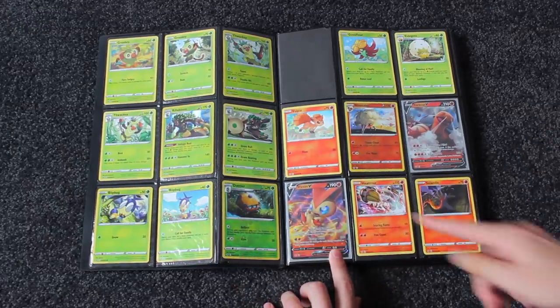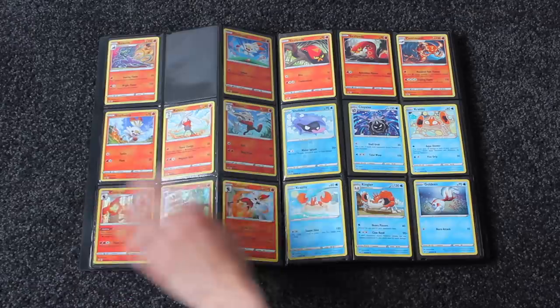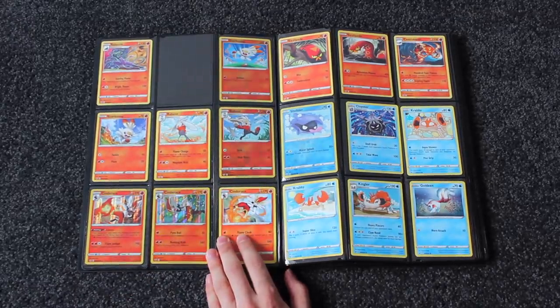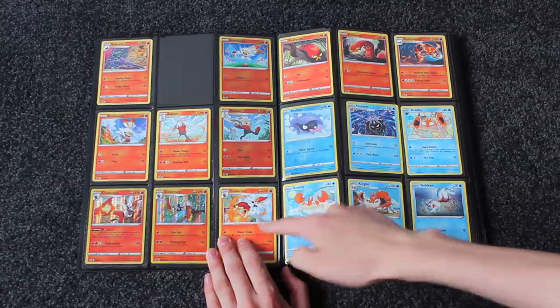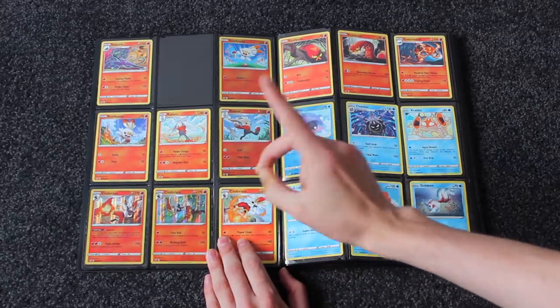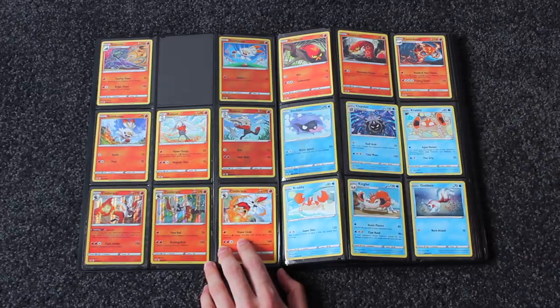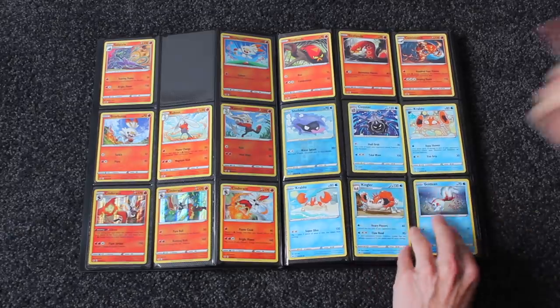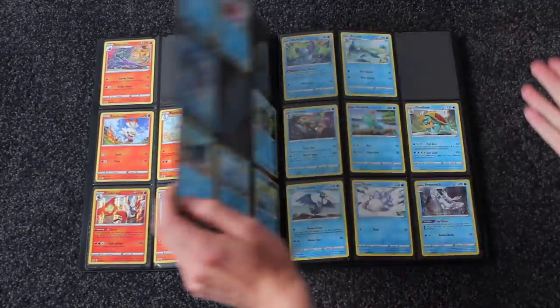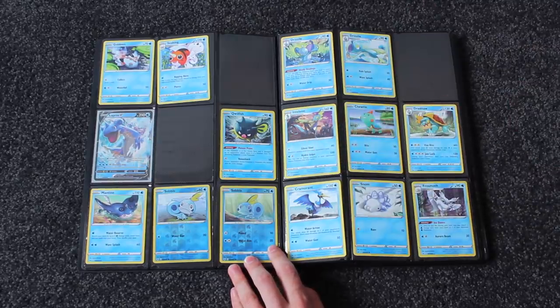Victini V, Torkoal V - a lot of these were really clutched by yesterday's booster box opening. We've got three separate Cinderaces, and as you guys will see in the theme decks coming up at the end of today's video, there's another Cinderace we can add to that collection as well. Three of the same Pokemon! We've got Krabby, Kingler. As traditional sets, it goes in type - so this right here is the water section. Massive.